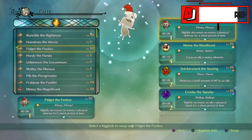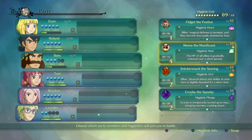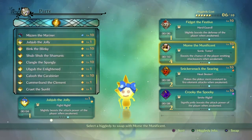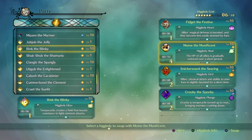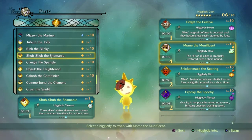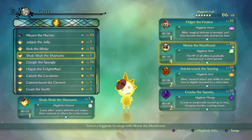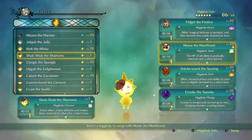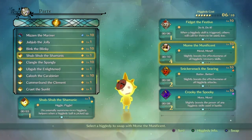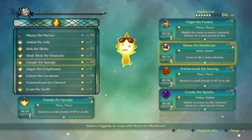We're going to keep Fidget the Festive, and we'll keep Moan the Monificent because he does healing. So I'm looking for good skills — you basically just want to maximize your skills for your type of play. I'm more of a physical attack kind of guy, so I need physical attack. Cure Allies status would be awesome. Shumatic would be pretty good — he's got occasionally summons more Higglete helpers, which is good, and raises magical defense for a short period of time.